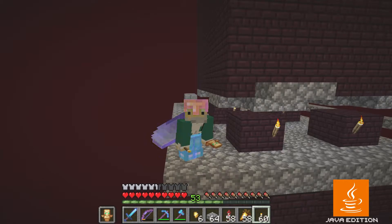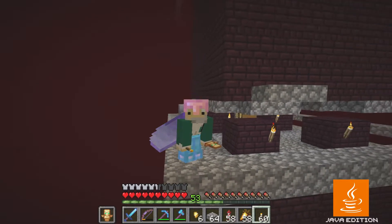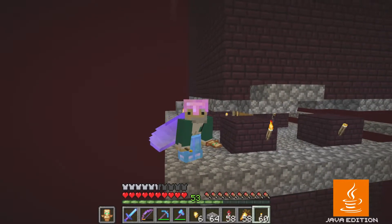The key to getting ancient debris here is the nether fortress. The data pack for this Java Skyblock version has different drops for some mobs, and withers drop ancient debris — maybe 50% of the time. That's great, except if I need at least eight netherite ingots, that means I need at least 32 ancient debris, and at 50% drop rate I have to kill the wither a lot of times. To do that I need a lot of wither skeleton skulls to summon the wither many many times.